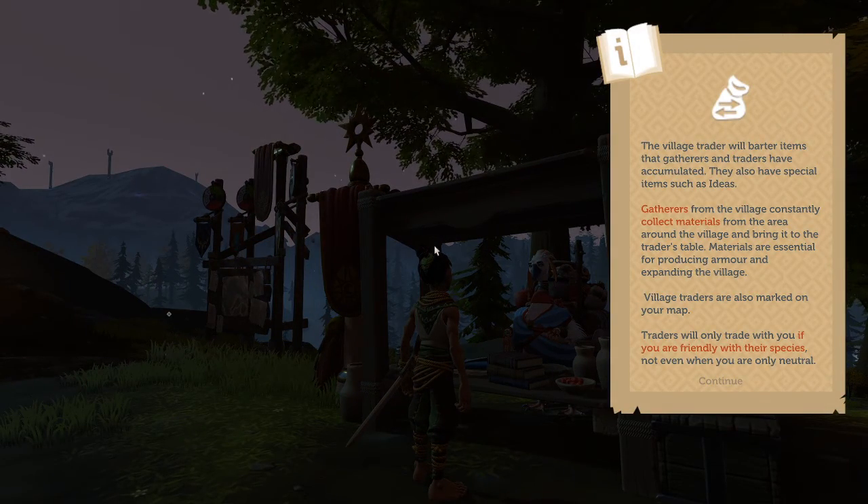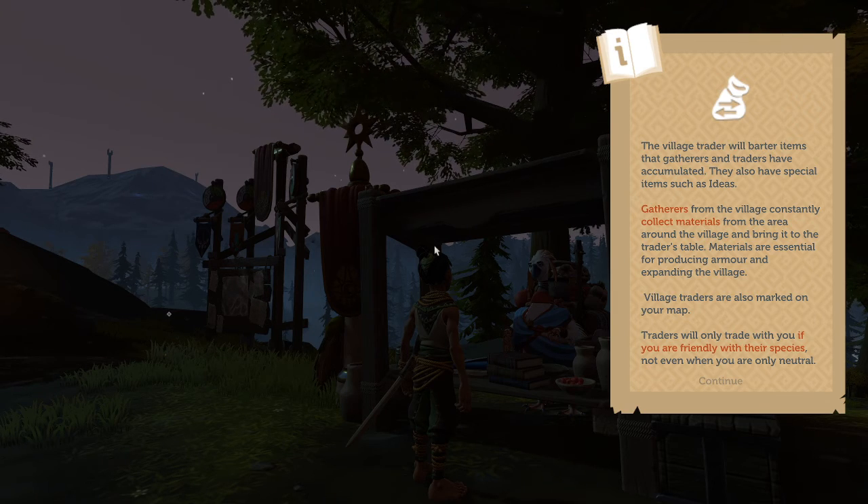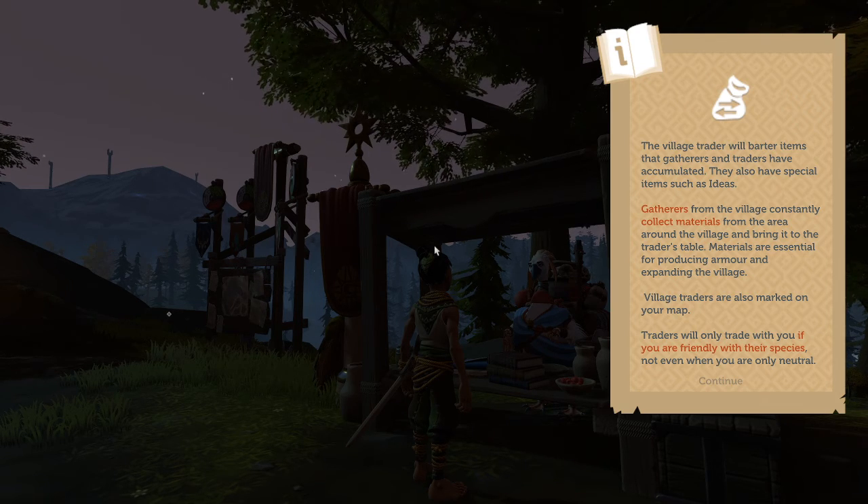A village trader will barter items that gatherers and traders have accumulated. They will also have special items such as ideas. Gatherers from the village constantly collect materials from the area around the village and bring it to the trader's table. Materials are essential for producing armor and expanding the village. Village traders are also marked on your map.